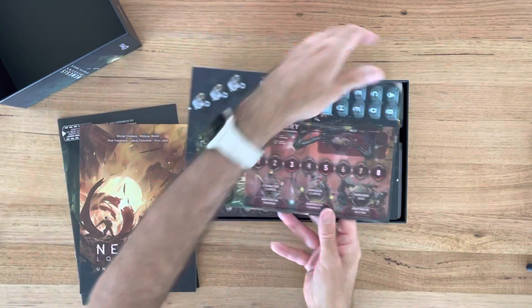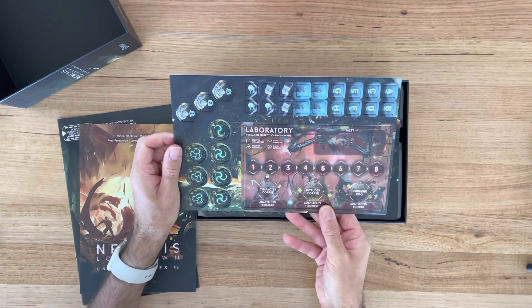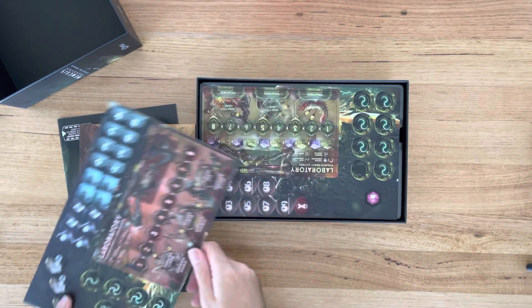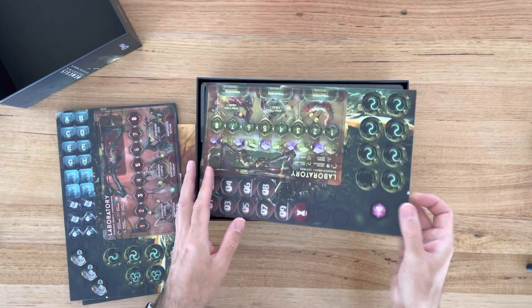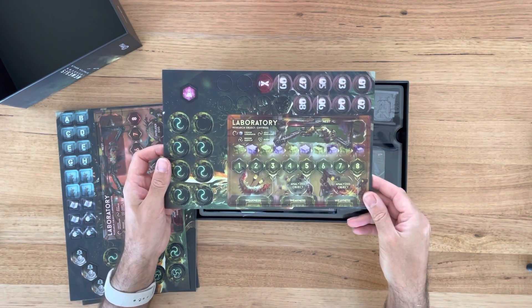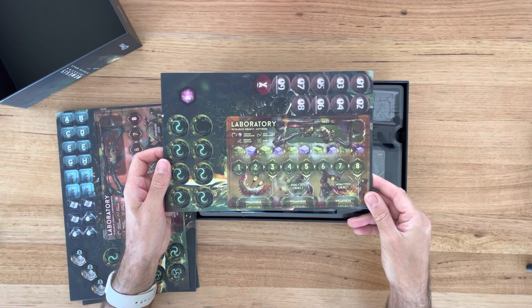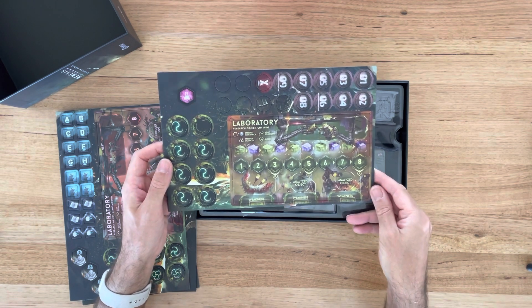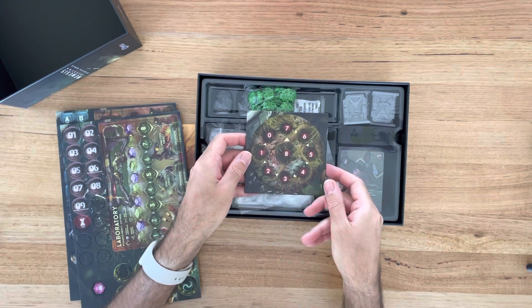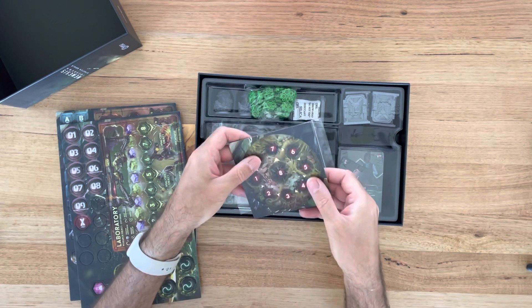We've got new laboratory research cards — these are for the Carnomorphs, integrating them into Lockdown. And the Chai Chai Roots — this is the new alien. It looks like a kind of enemy board.